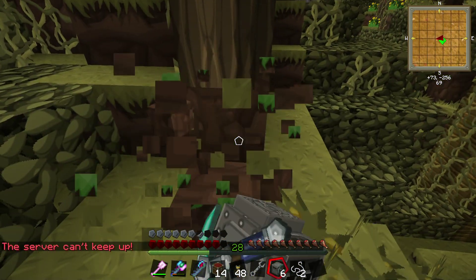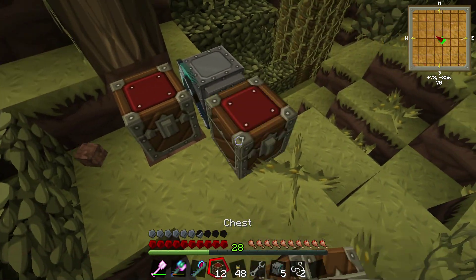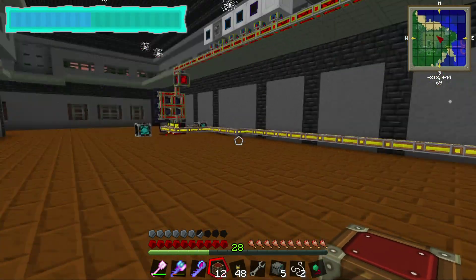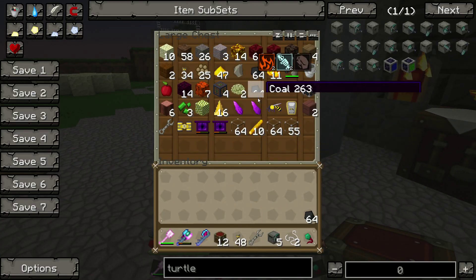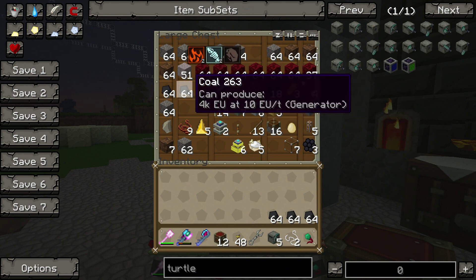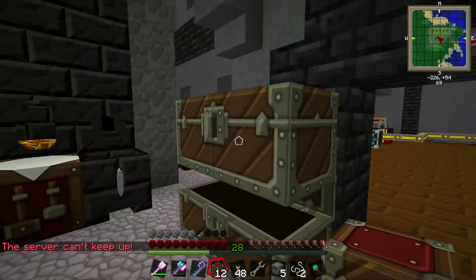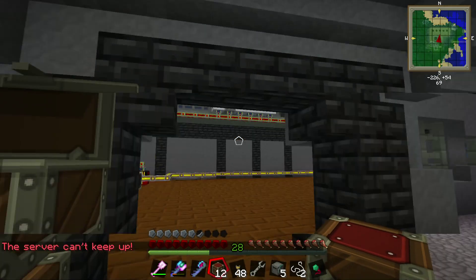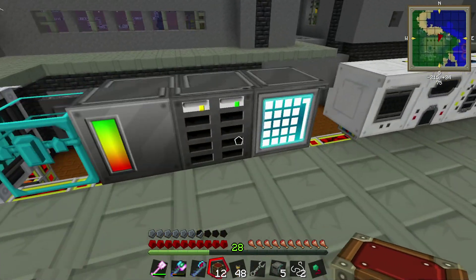All right, so when you set this thing up, let's clear this up. We're going to drop him here — you can see he's facing this direction. We're going to put a chest here and a chest here. I just realized we don't have any coal, so we're going to need to go get some coal real quick. That's an old one — remember I told you this was one of my first ones? I'm going to be giving each of these two stacks of coal.